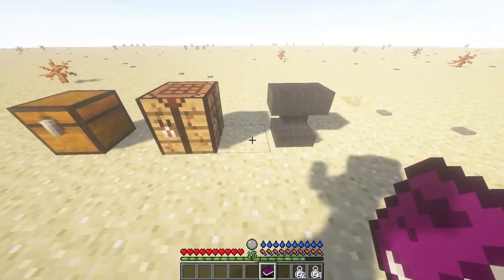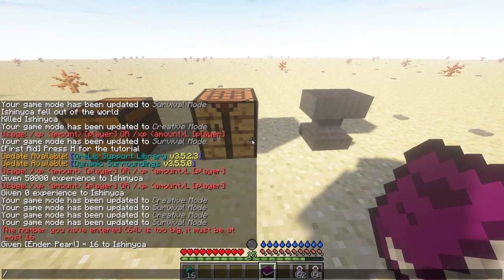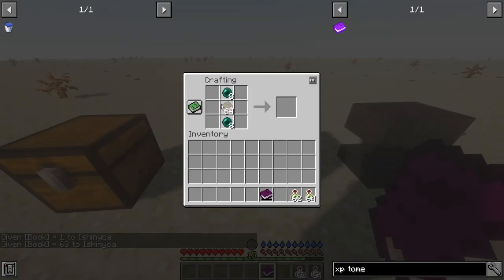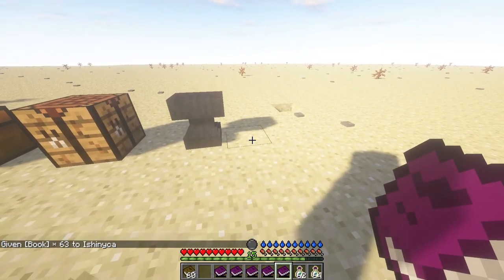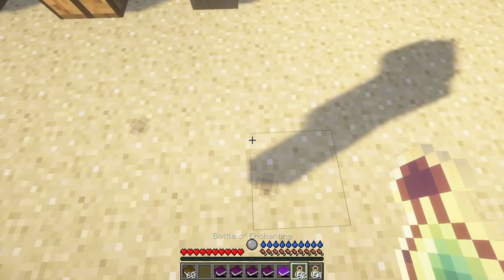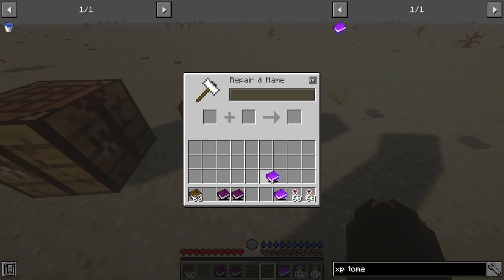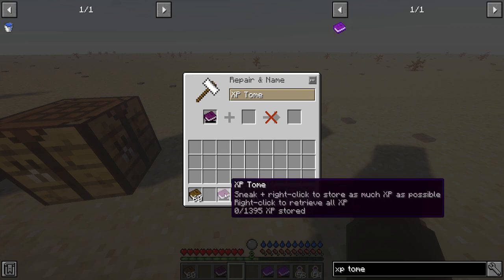I've gone from like 12 to 15. And if I have more XP tomes — I just need to give myself some ender pearls and some books. So I'll craft more of these. To maximize your XP gain, you want to make sure you hold all that XP into a book, give yourself 2 XP, go into the anvil, and do this. Then give yourself 2 XP again and repeat the process.